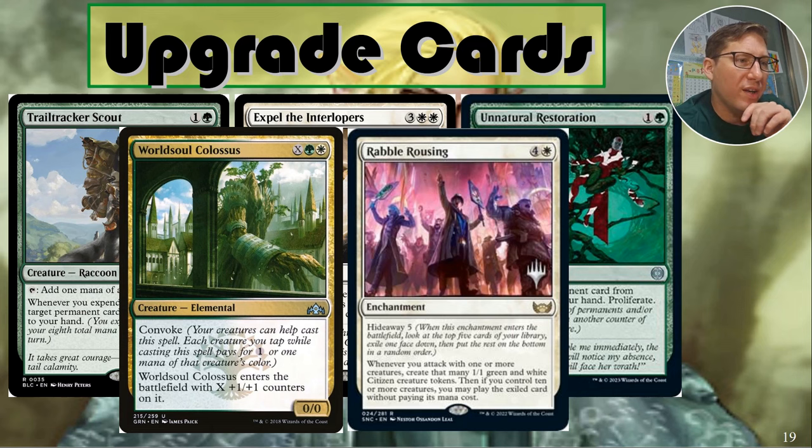Rabble Arousing — four and a white with hideaway five. Look at the top five cards, exile one face down, and you can cast it for free if you have ten or more creatures when you attack. So you can potentially make this into a rebate if you exile something with five or higher CMC. And you create one one citizen tokens for each attacker — so attack with five creatures, anything as long as they don't get taken out, and you've got ten creatures right there, casting that card for free. So easy to do with a token deck.